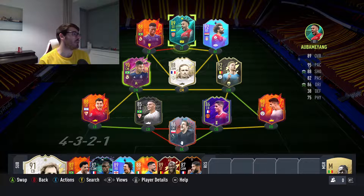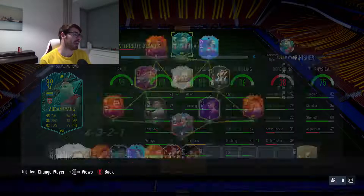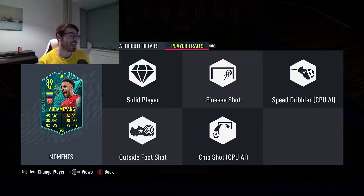Let's look at Pierre-Emerick Aubameyang's player moments card. When we go to his player traits, he's got quite a few. Speed dribbler and chip shot will benefit him when being controlled by the AI — they make no difference when I'm controlling him. However, there are three other traits that will impact how I use him: outside foot shot, finesse shot, and solid player.